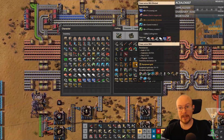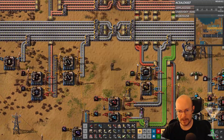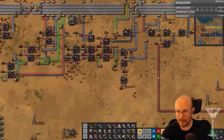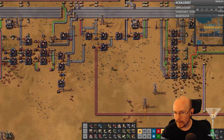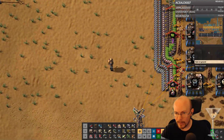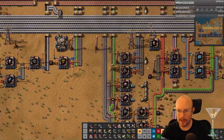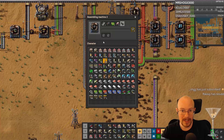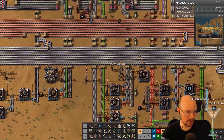How close am I to getting the power armor Mark II? I can do that right now — let's do that right now. That'll get rid of these efficiency and speed modules I got. Low density structures — I have these over by my robot. Where are my construction robots? I know I have low density structures somewhere.